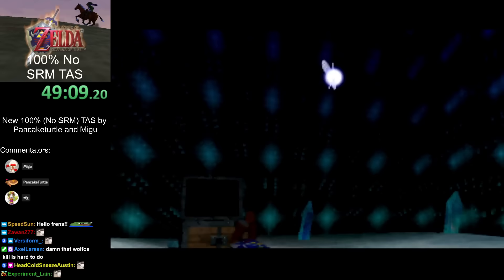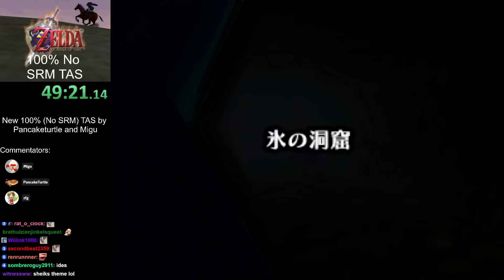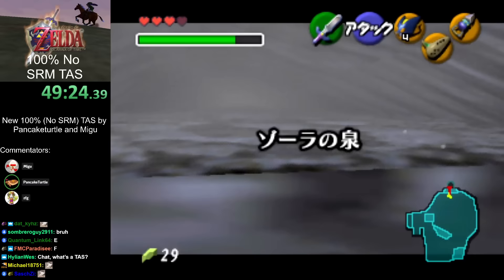That cutscene skip: you can open the chest the frame you die, then Link dies the frame that the Serenade cutscene starts — skipping the whole thing. Now we have Serenade and Iron Boots.